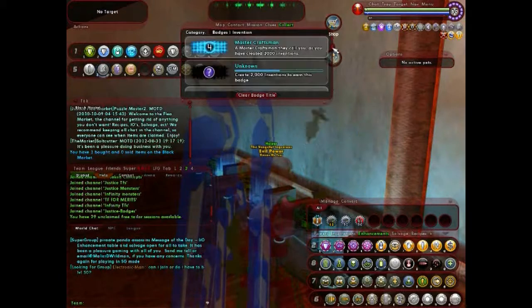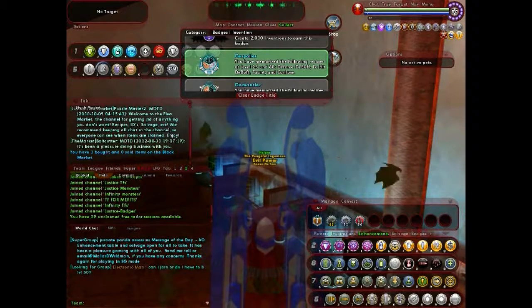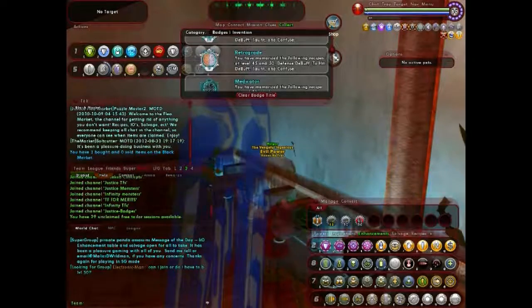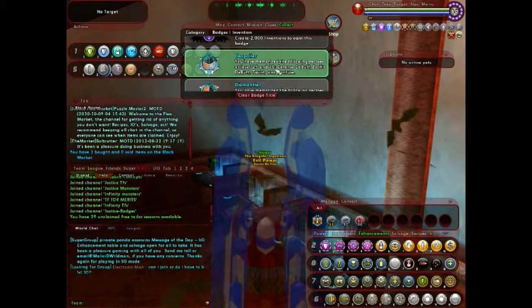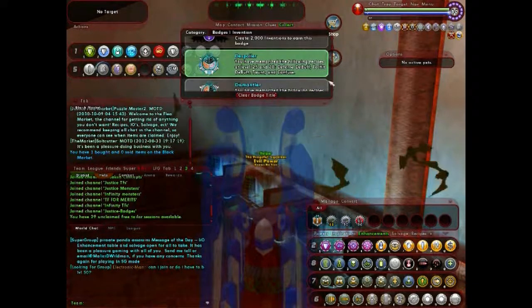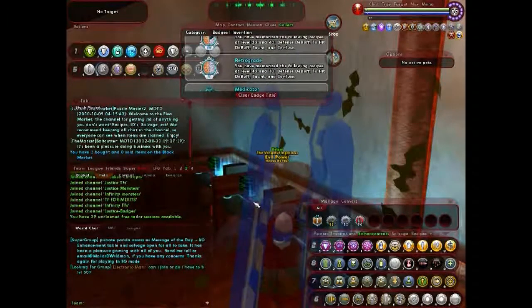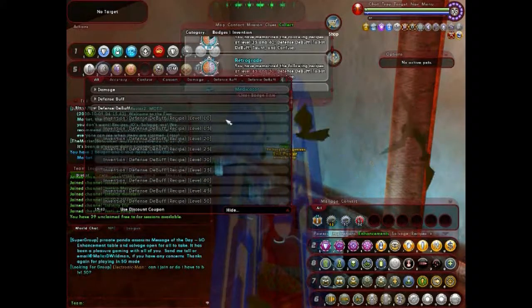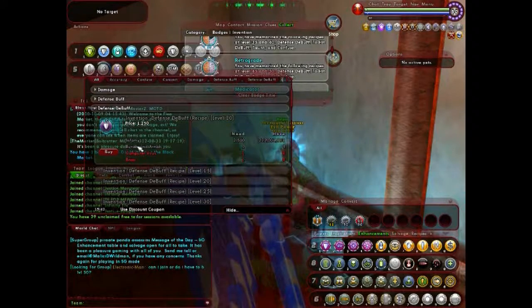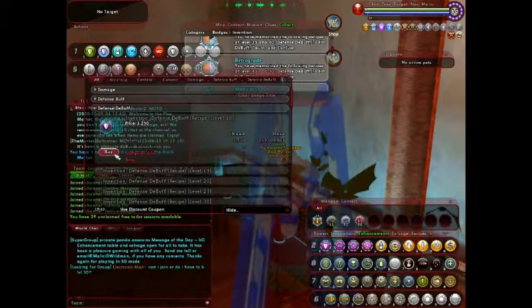Under the badge system, you can see where you stand as far as the number of inventions you create, and you get badges for certain invention set types you create. I need 10s and 25s on that — that's big. I'll go ahead and invent for defense debuff, because that's usually pretty popular. Let me see what I need — I need brass and runebound armor. I have a lot of that, actually, and I can make that set with computer virus and brass.